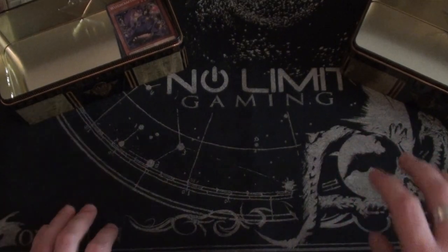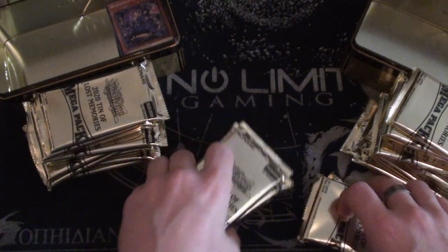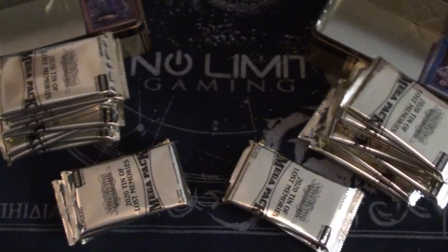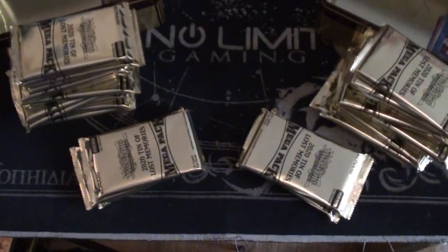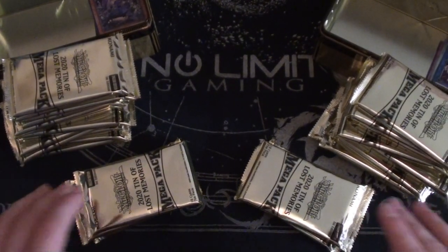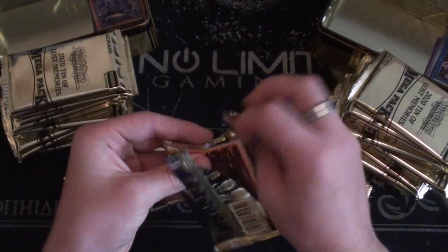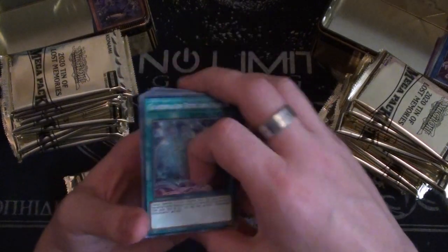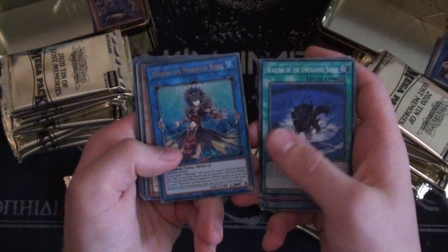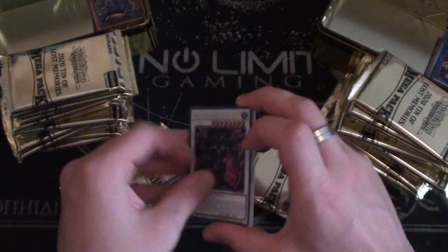Okay so we now have two massive piles of Mega Tin packs — one for me and one for Gordon. I've realized there are a lot of packs here, so I'm just going to speed through and mention anything interesting I see. Alright, let's go: Unchained Soul of Anguish, Wailing of the Unchained Soul, a Mermail, a Witchcrafter, and a Draco Berserker of the Tenyi in secret rare — that actually looks really cool.